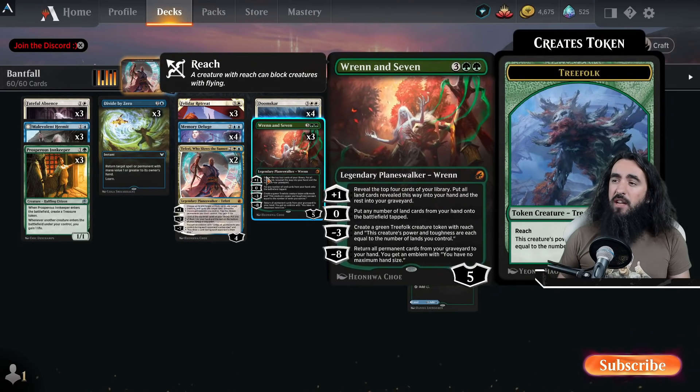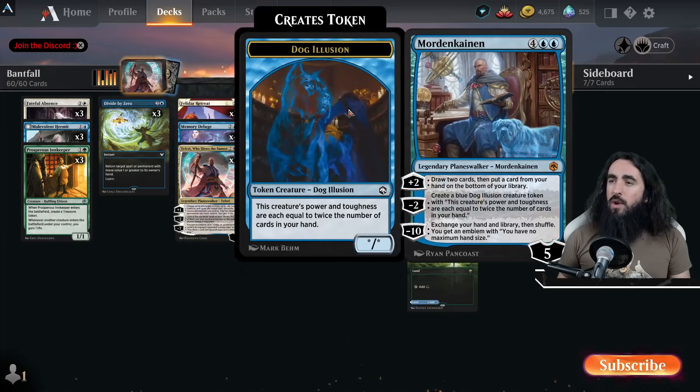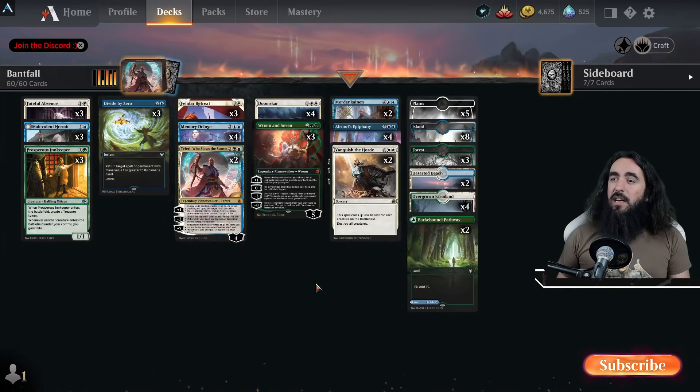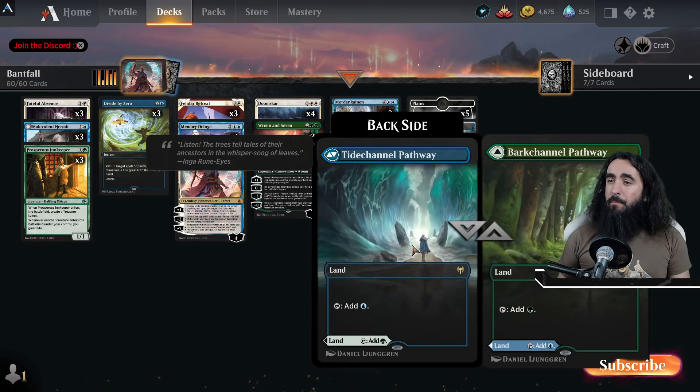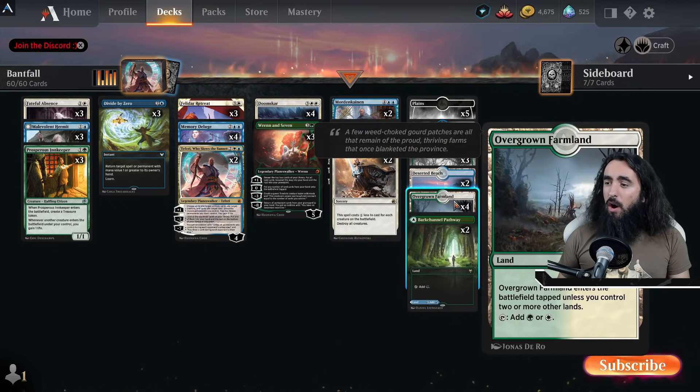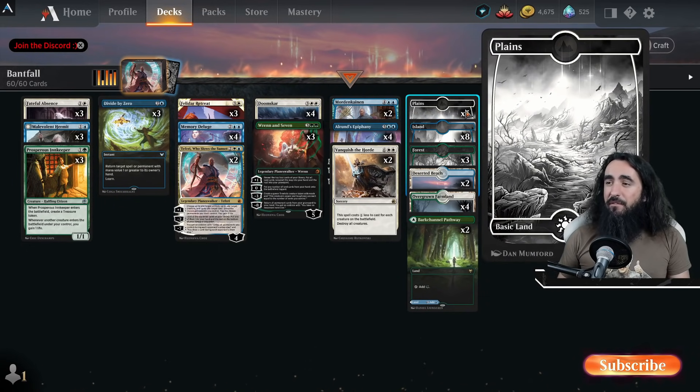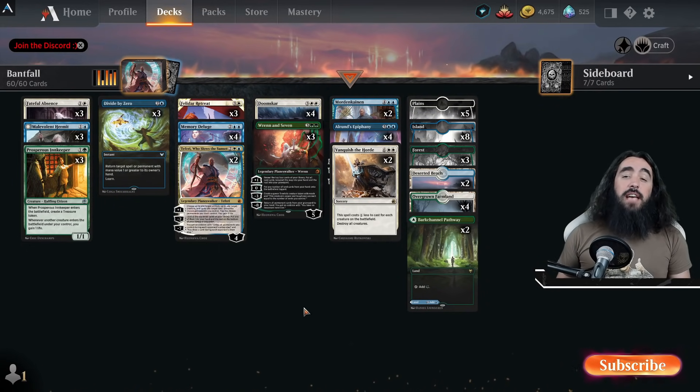We want to kill them with the three Elks, with our Teferi, with our Mordekainen, with our little birdies, and with our cats. Land-wise, we have two Barkchannel Pathways, four Overgrown Farmlands, two Deserted Beach, three Forests, eight Islands, and five beautiful Plains.